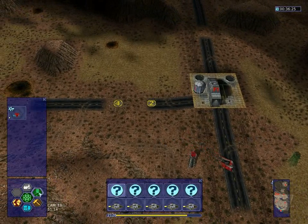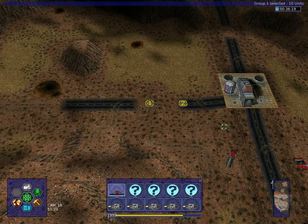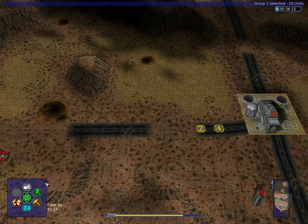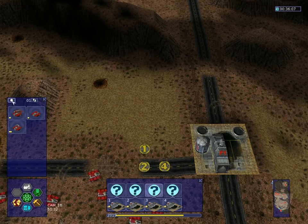Construct another machine gun tower here, and twin machine gun — a very good upgrade for our units, believe me. So we're going to place all four rally points here.